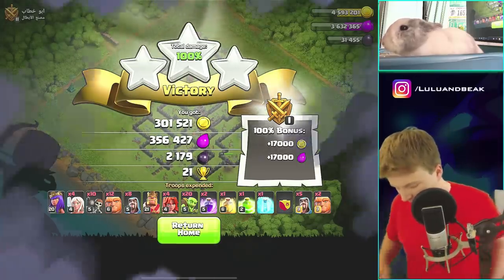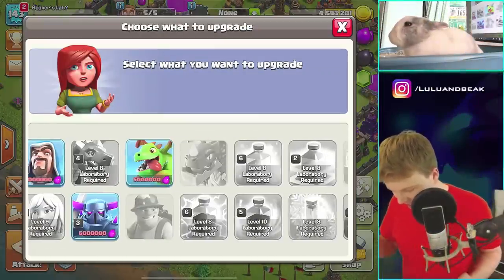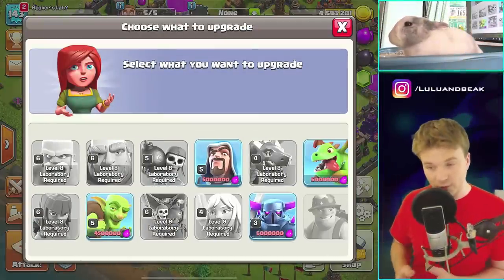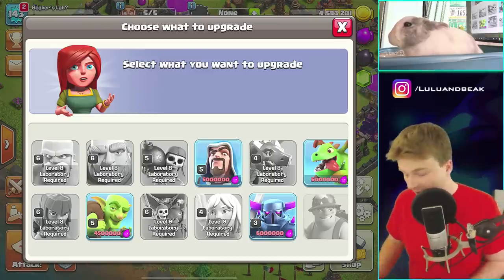Let's go back to base and see what we got for today — let's see if we can do some upgrades. So if we can, we should do something in the lab. I doubt we can, though. We're not quite there. But pretty soon we should be able to do wizards, which we definitely should do. And we can honestly do goblins too if we're gonna be farming.